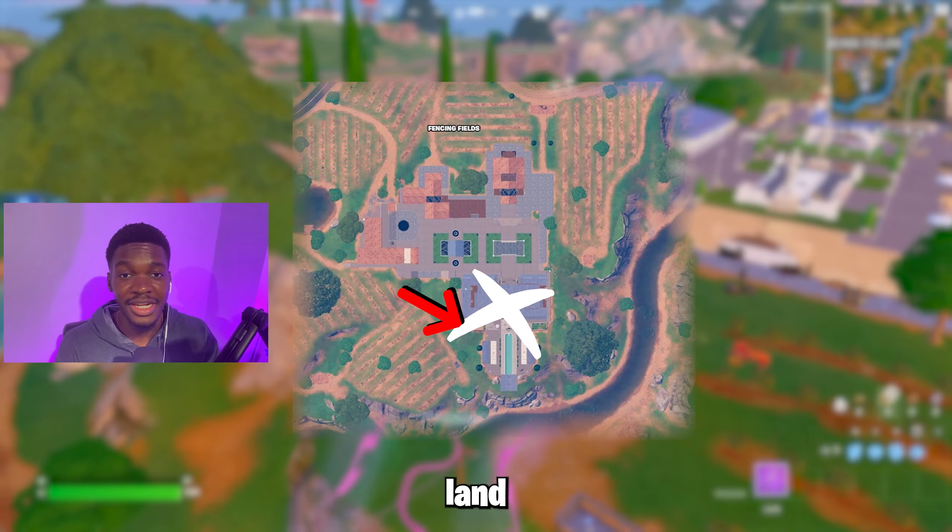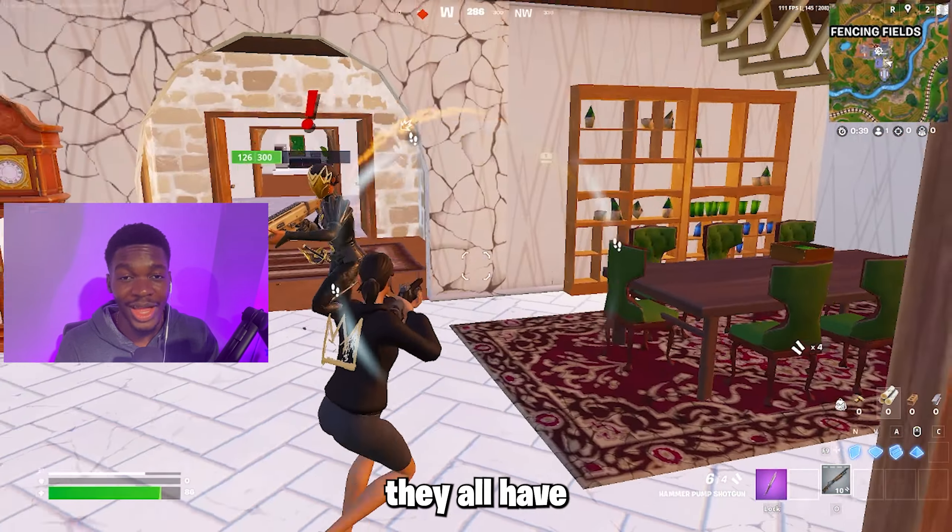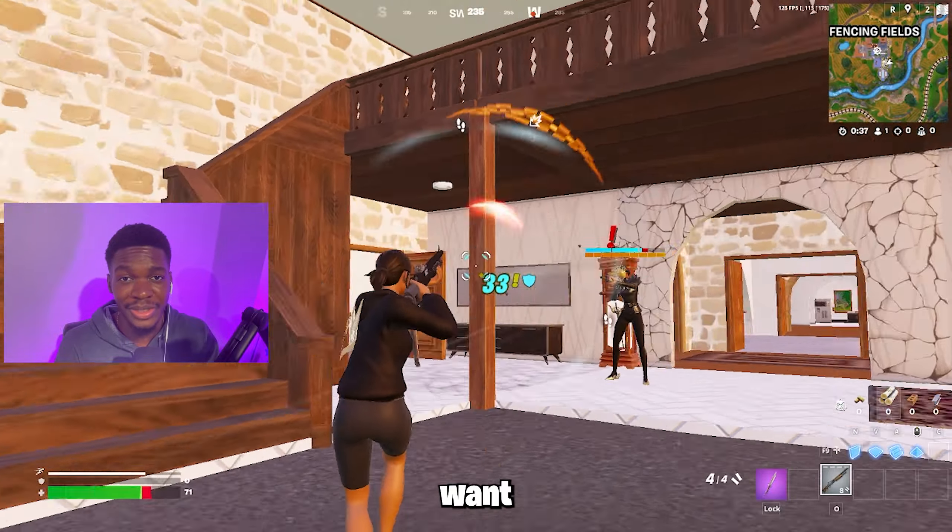Let's talk about where you should never be landing. Never land at the blue houses off rip because this is where the bots spawn, and I'm telling you, they all have aimbot. You especially don't want to be there without a gun.